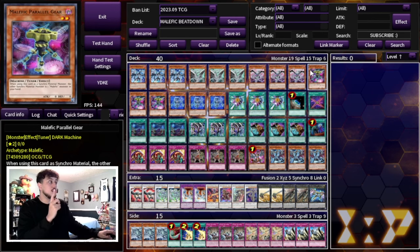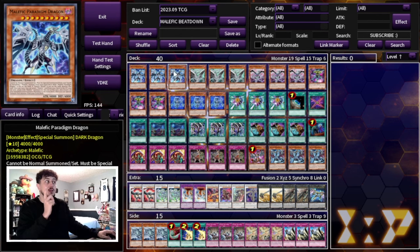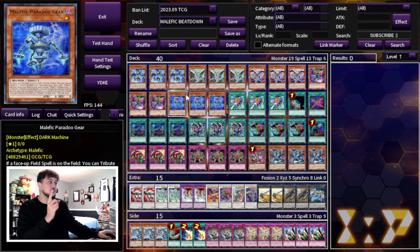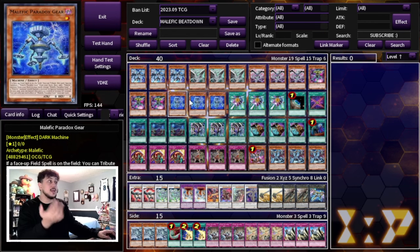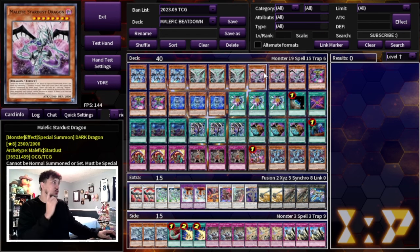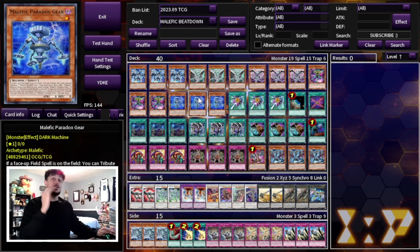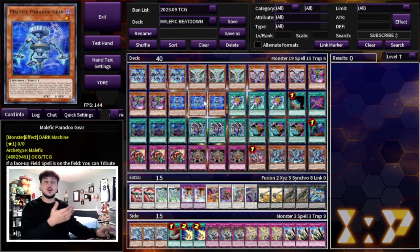We're playing three Malefic Parallel Gear and three Malefic Paradox Gear. Parallel Gear is a level 2 tuner giving you access to level 10 Synchros with Stardust, and level 12 Synchros with Malefic Cyber End or Malefic Paradigm. Paradox Gear, if there's a face-up field spell, lets you Special Summon a Parallel Gear from your deck and add a Malefic Monster — Stardust, Cyber End, or even Paradigm — from your deck to your hand.